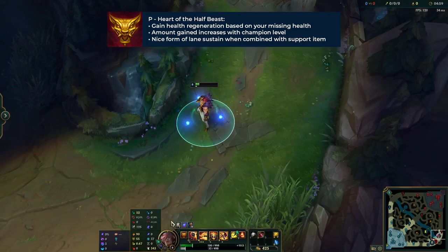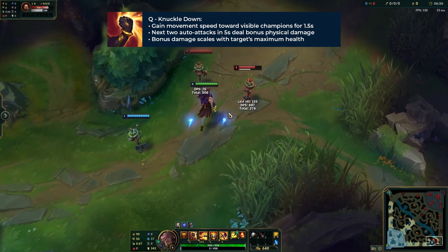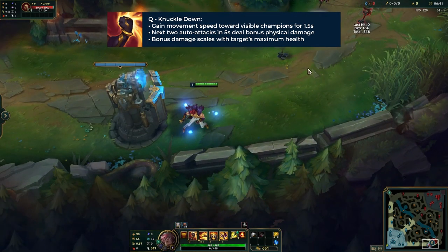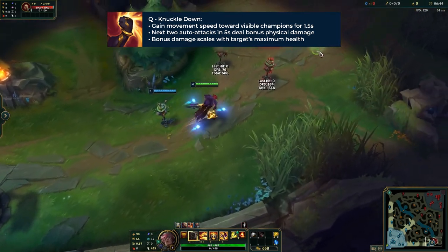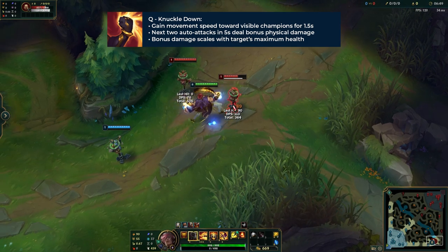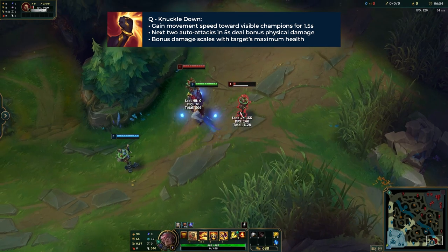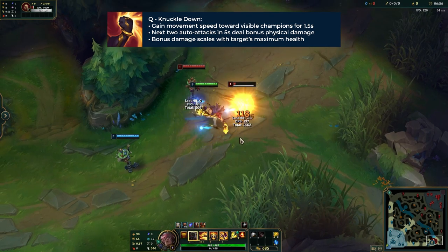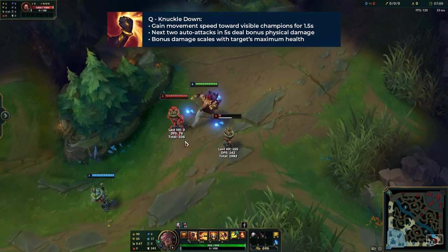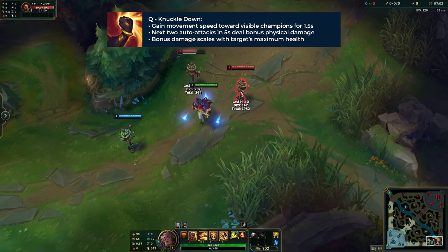Next up is Set's Q, Knuckle Down. When activated, Set will empower his next two basic attacks for five seconds and they will deal bonus physical damage. This bonus damage depends on the target's maximum health and your bonus AD. Also, Set will gain 30% bonus movement speed when he moves towards a visible enemy champion within 2000 units range, and activating this ability will reset Set's basic attack timer as well as making his next punch always be a left punch. This means that when you use this while already auto attacking, there are some neat combos and rotations to maximize your damage.